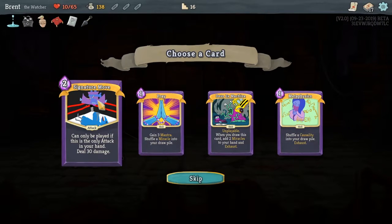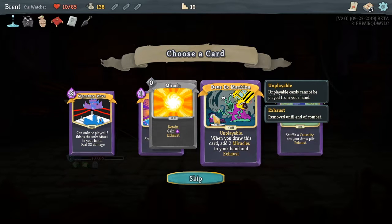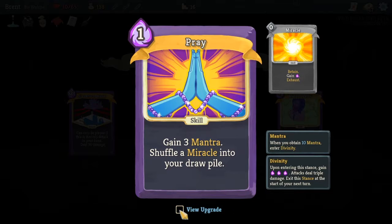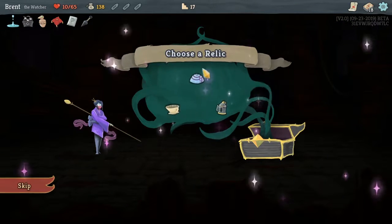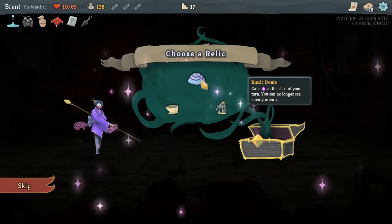Signature Move: only be played if it's the only attacking card in your hand — 30 damage, gain 3 Dex, shuffle a Miracle into your draw pile. Deus Ex Machina: unplayable — whenever you draw this, add 2 Miracles to your hand. Metaphysics: shuffle Causality into your draw pile. I think we'll go with the prayer for a little bit more energy. Proceed, open the chest this time unlike last time.